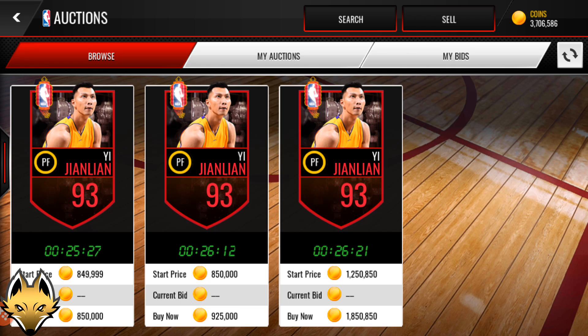My bad, guys — I actually messed up the ordering. The Ambassador Tracy McGrady was actually number four, the big man Steph Curry was number five, and the Movember LeBron James was number six. So the corrected list is: number 10 Ray Allen, number 9 gold Kobe Bryant, number 8 LeBron James, number 7 Jamal Mashburn, number 6 Kobe Bryant 89, number 5 Steph Curry big man, number 4 Tracy McGrady. Now let's get into number three.